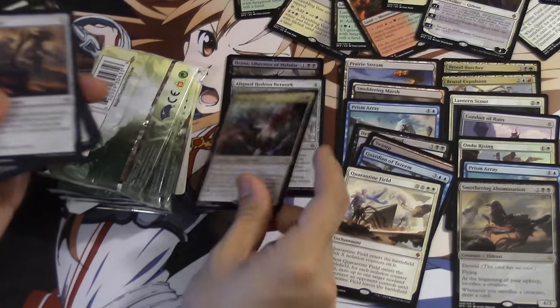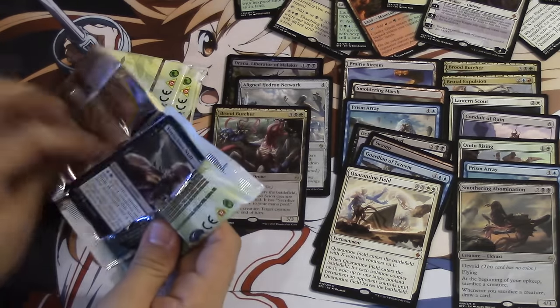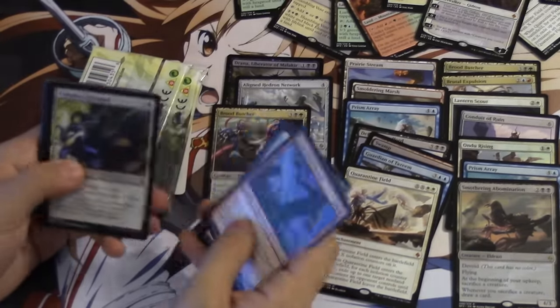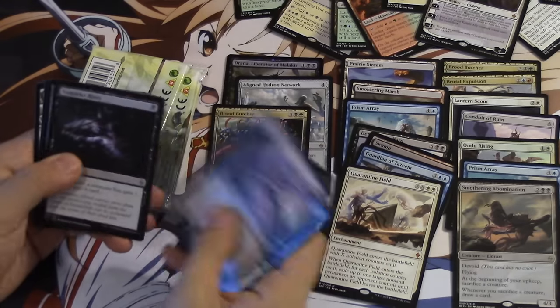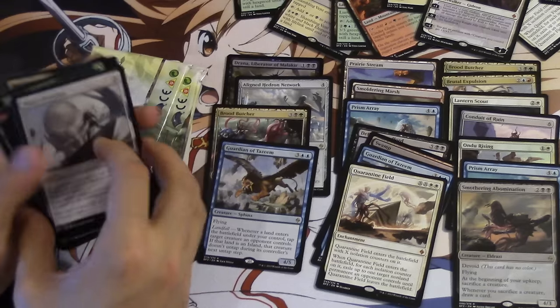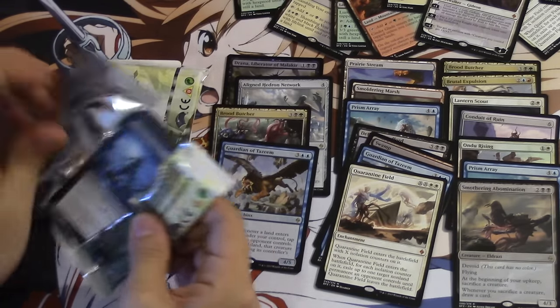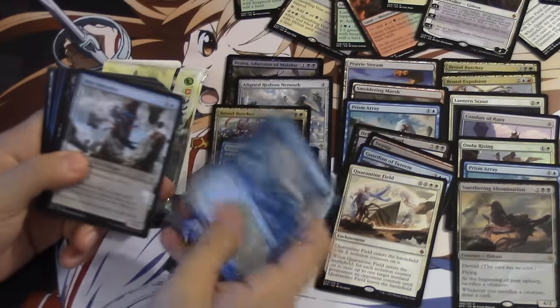Blood Butcher number 18 million — you get a lot of these Blood Butchers. I'll show you in the recap video, I'll probably make it tomorrow. Guardian — that's Guardian a lot. Obviously you didn't do a good job as Guardian because Ulamog is here. We only got one Ulamog, which is kind of weird.